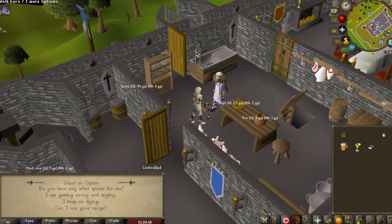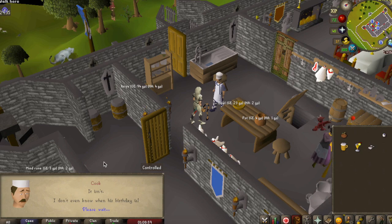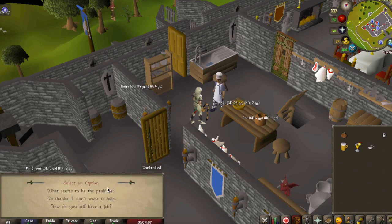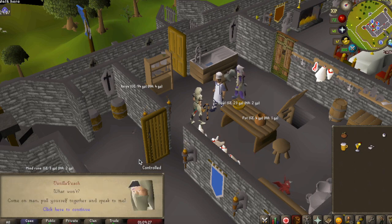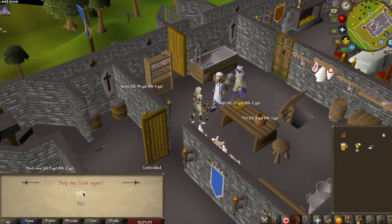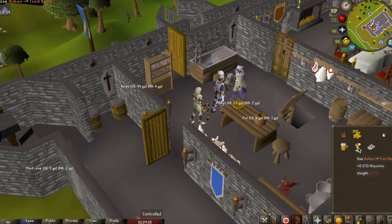Talk to the cook and ask if he has any more quests for you — that's the top option. He tells you he needs to prepare a banquet for the cook's birthday. Say it makes you angry, then ask what seems to be the problem. Say yes you will help the cook again. He will tell you the items he needs, and we've already got all of them ready.